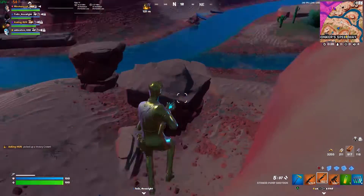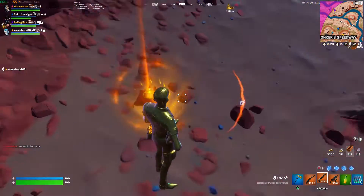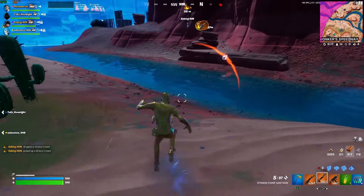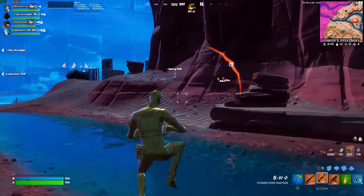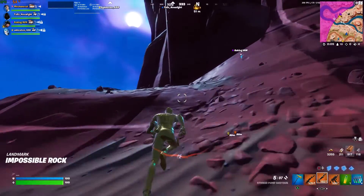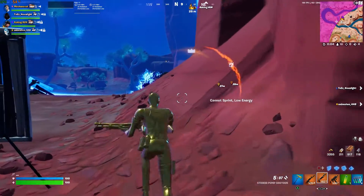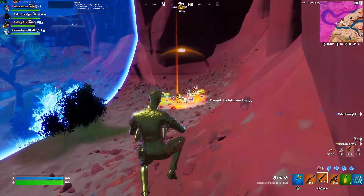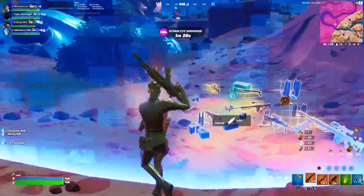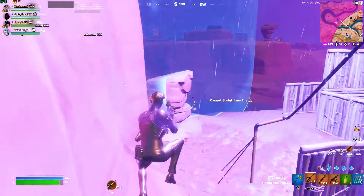Here you can see I've got 13 crown wins — I'm showing the emote, not trying to flex, just showing how it works. The first time you get a crown win you unlock the Crowning Achievement emote, and after that you can track your wins on it. You can see there's a crown on the ground here — I quickly collected it, and that's how a crown item looks in-game. Now I'm grabbing some loot and trying to get to the circle.